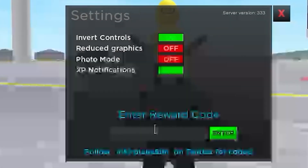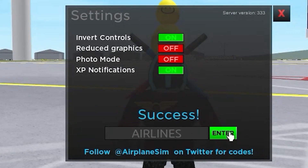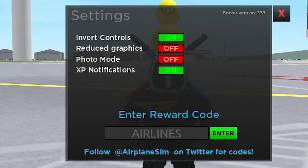Which is actually almost the most coins ever gotten in this game — which is literally insane. Subscribe, and also check out my website. The code is Airlines — we actually got 50,000 cash. Airlines, that's right — 50,000 cash. And as you can see, it was total success. We just got 50,000 cash.